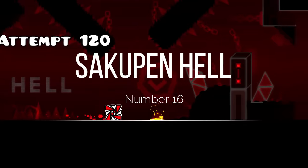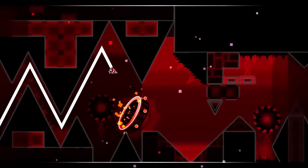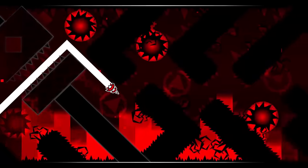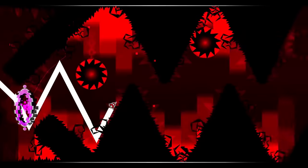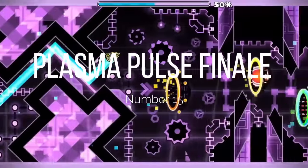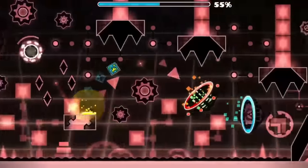At number 16, we have Succupin Hell. It has some cool gimmicks like the fire effect in the background, which is good for 1.9. The pacing of the level is also pretty cool — it's just very quick, short, and sweet. Some of the gameplay is literally copy and pasted, but other than that it's pretty decent. Next up at 15 is Plasma Pulse Finale. I think it's pretty alright — it's got some interesting gimmicks and the sync in the level is pretty impeccable.